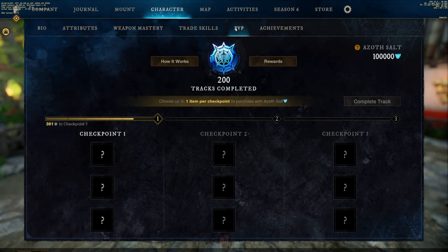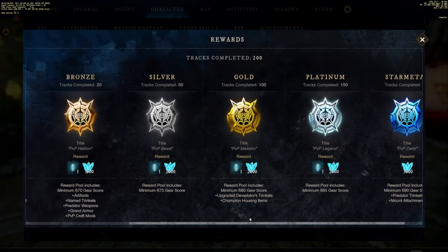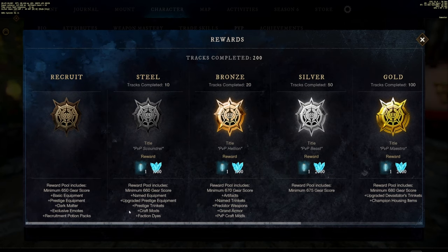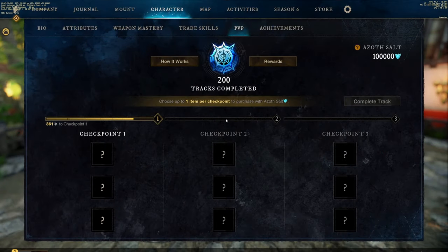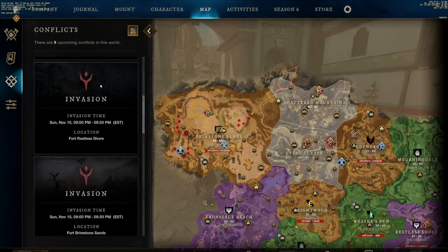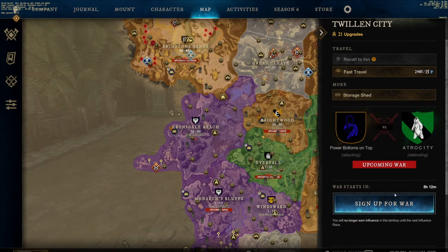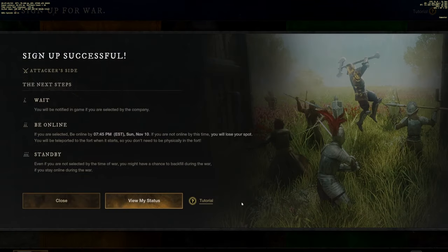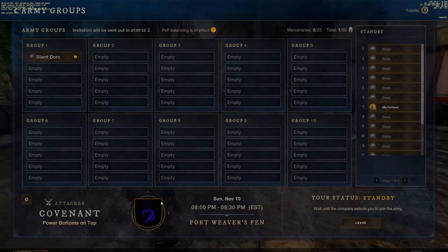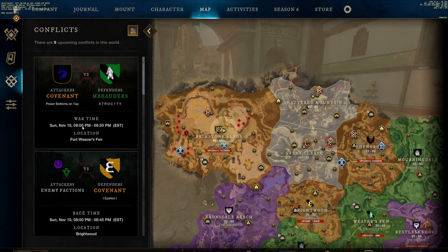Since we're on the topic of PvP, let's go ahead and get the PvP tracking to 200. In New World Aeternum, you can earn PvP XP to level up your PvP tracking, with a max level of 200. The higher your tracking level, the better rewards you'll get — you can click on rewards to see what you unlock at each threshold. And since we're still on PvP, why not sign up for wars? Much like invasions, you go to the map, go to Conflicts, scroll down to what war you want to sign up for, head to that location, and sign up. You'll need to be online and picked at the scheduled time.